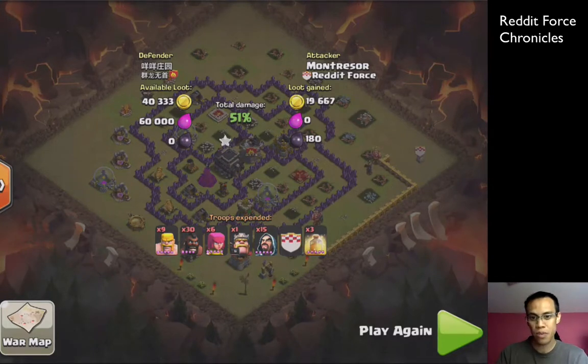In terms of luring, about the only thing you could have done would have been to send a few more hogs. We realize that for these bases it takes upwards of about seven or eight, plus a heal. But that's up to you to decide whether or not you have the number of spells to be able to pull that off.